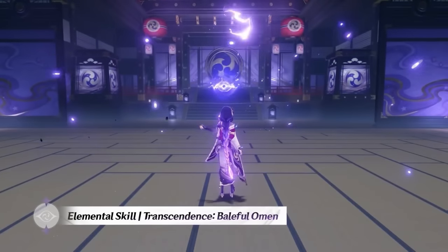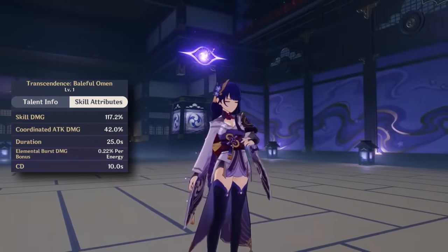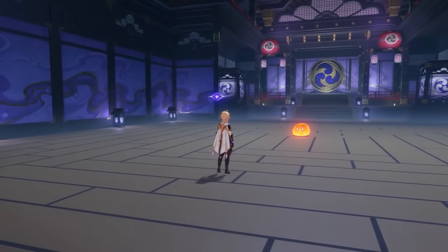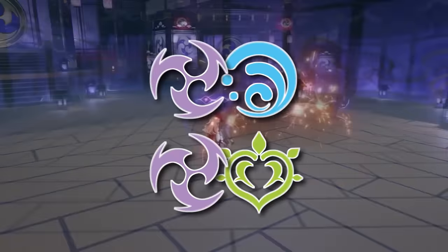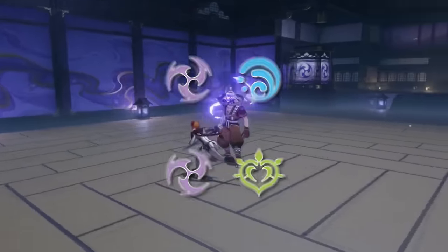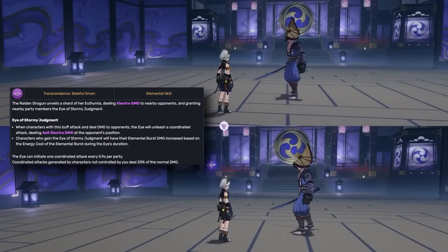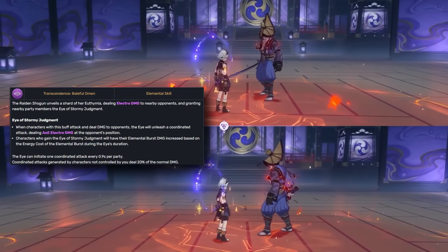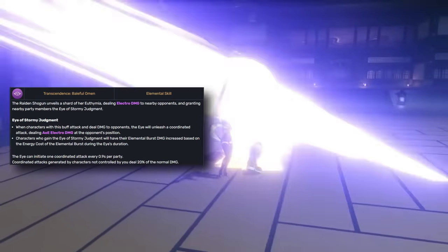Moving on, we have Raiden Shogun's Transcendence: Baleful Omen, a very long-lasting skill with a cooldown less than half of the duration, ensuring more uptime than you physically know what to do with. Whenever you deal damage to opponents, an additional electro attack will follow soon after for a fair bit of damage. While this ensures consistent electro application for things like Hyperbloom — although not really for Taser or Quicken since you need far more application — the real cherry on top of this ability is the elemental burst damage increase. With this effect, everyone's burst damage increases based on 30% of the energy cost of the burst, so if you have a burst that costs 100 energy, that's 30% more damage added, which is an incredible buff to have on a skill, especially in tandem with the consistent follow-up damage.